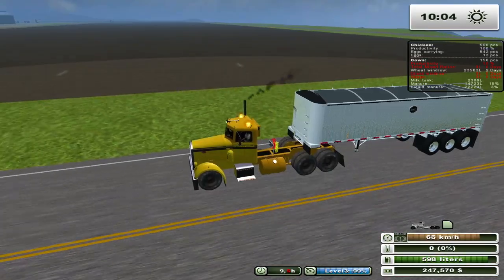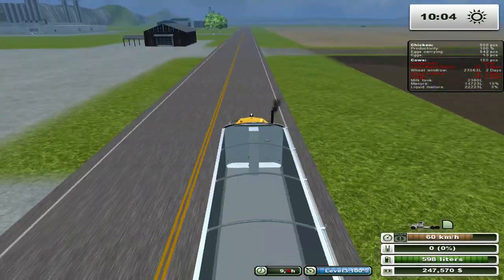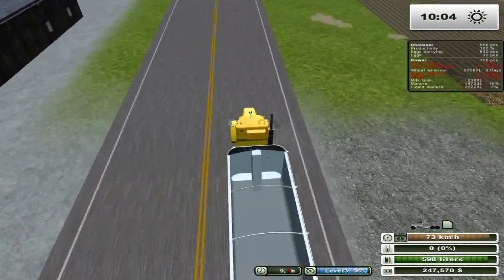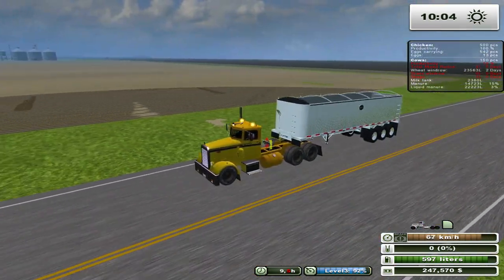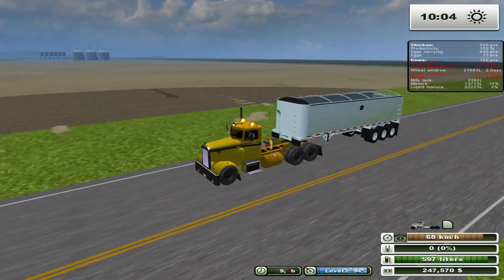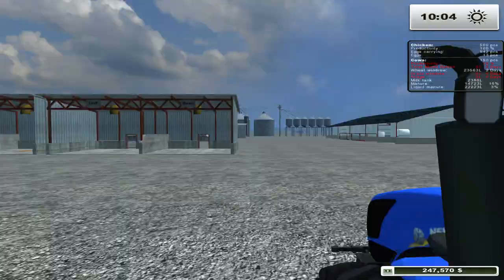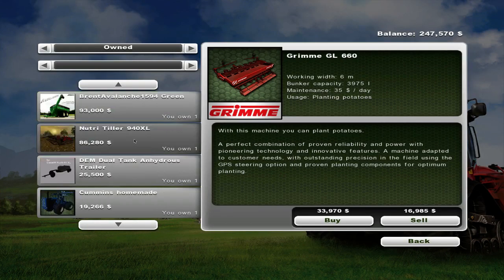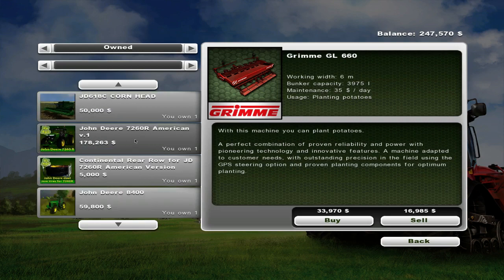We got like $120,000 — a little less than $120,000 — from that canola sale, and that's not even on great demand. Also, one thing I noticed about the Merit trailer is that it does a weird zoom-in thing, but this trailer doesn't do it. Anyhow, what I was thinking is potentially getting another seeder or replacing the small seeder with a larger one.